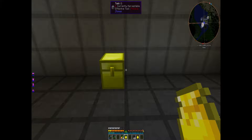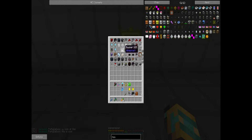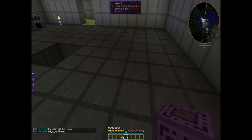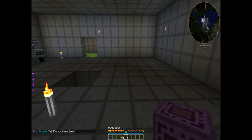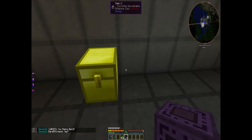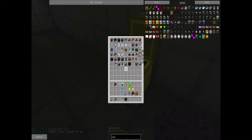Let's start with this block here — it's called the Transvector Interface, a Thaumcraft item. Some of you who do a lot of this stuff know exactly what it is. What it does is allow you to remotely connect to a different block. We used the upgraded version of the transvector dislocator up in our mob farm. You can also use them to move your nodes around in your node room.